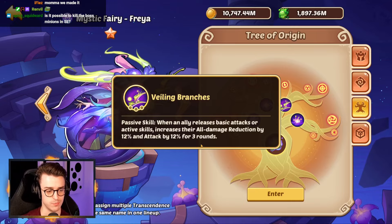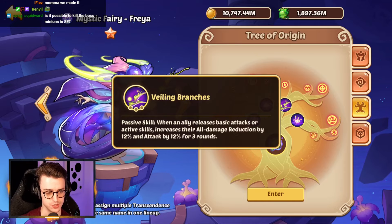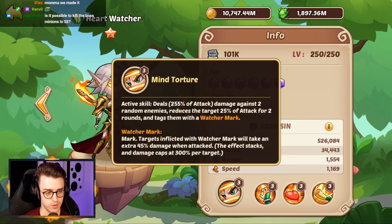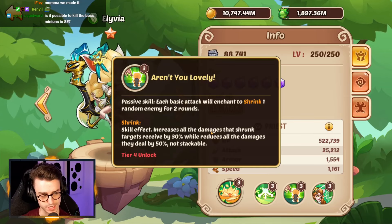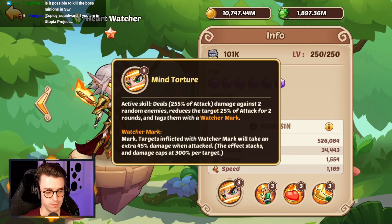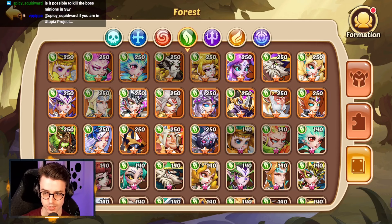She also has Veiling Branches which improves your all damage reduction. Against later bosses, many smaller players will struggle to stay alive, but Freya is able to give you that protection. Combine that with Olivia and Heartwatcher — Heartwatcher can steal attack from opponents, and Olivia can shrink enemies to reduce their effective damage while also improving the damage you deal to them. We haven't even mentioned Watcher Marks, which can improve the damage you deal by up to 300%, making Heartwatcher one of the best support heroes in the game, especially in Star Expedition.